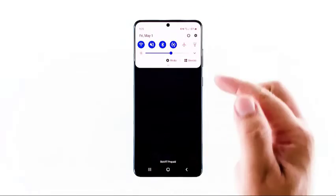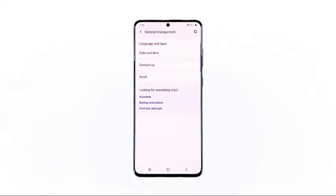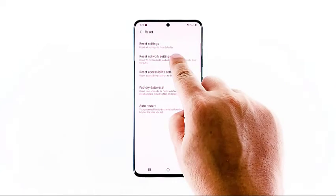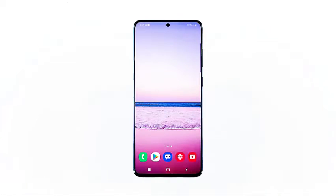Follow this guide to reset the network settings on your phone. Swipe down from the top of the screen and then tap the settings icon. Find and tap General Management. Touch Reset. Tap Reset Network Settings. Tap the Reset Settings button. If prompted, enter your PIN, password, or pattern. Finally, tap Reset. When the network reset is finished, try calling your number to see if it rings. If not, follow the next procedure.